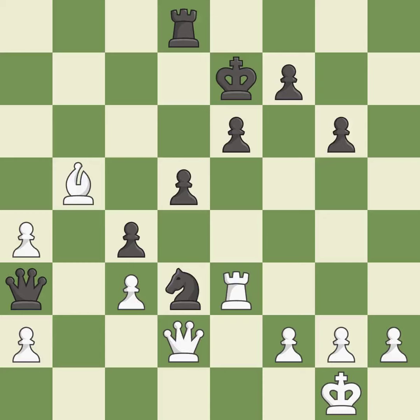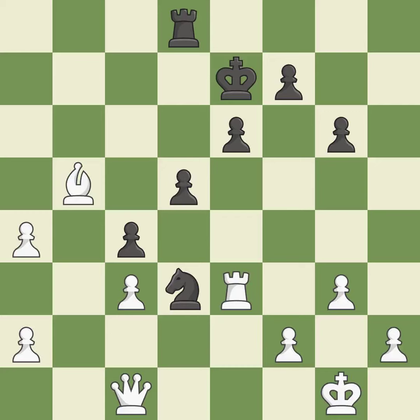Right on target — it is best. This is not the right idea — it is an inaccuracy. This overlooks a better way to offer an equal trade of pieces. This permits the opponent to capture the checking queen — it is an inaccuracy. This maintains the balance in material with a good trade — it is best. Recaptures. This is the start of the endgame and black is better — it is best. This ignores an opportunity to push a passed pawn towards promotion — it is an inaccuracy.